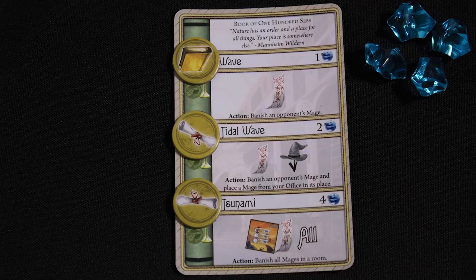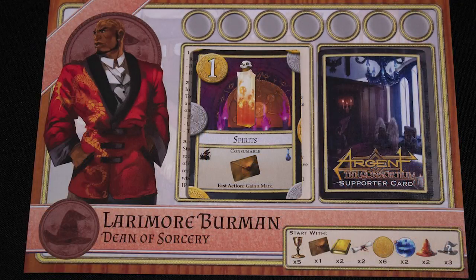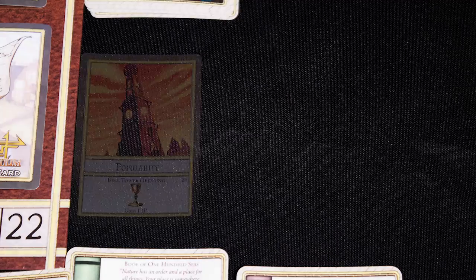You can also cast a spell as an action, paying the mana cost and tapping it. You can use supporters or treasure. Used supporters and consumable treasures go to your personal discard and count at the end of the game for scoring. Finally, you can claim a bell tower card as an action, and when the last card is picked the round is over.